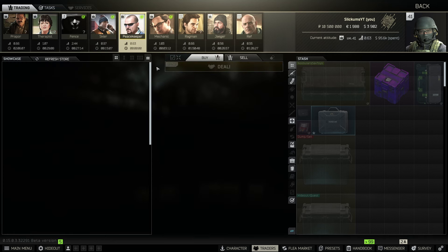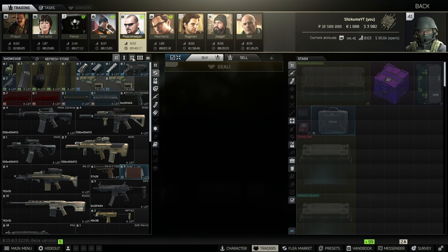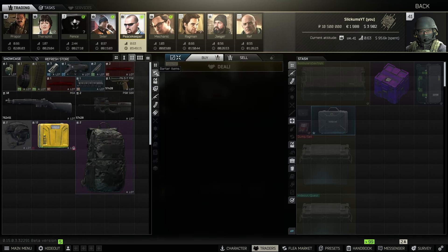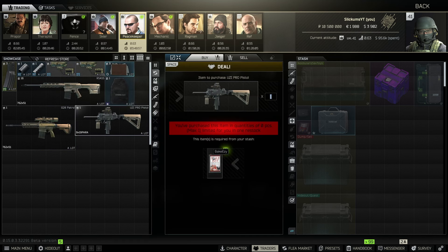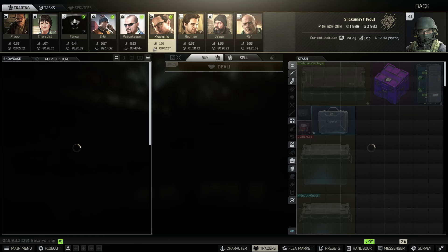Moving over to Peacekeeper, the first barter is at level two — M67 grenades. If you can get these Zibos cheap enough and sell the M67s on the flea for a high enough price, you can make pretty good money. At Peacekeeper level three there's the Uzi Pro for a Bikisi cookbook — you take off some parts, sell them on the flea, then sell the rest to Peacekeeper. Not bad at all.